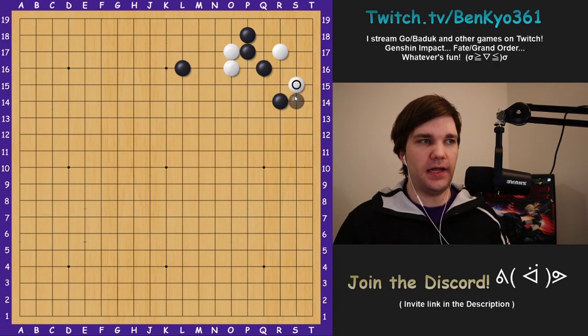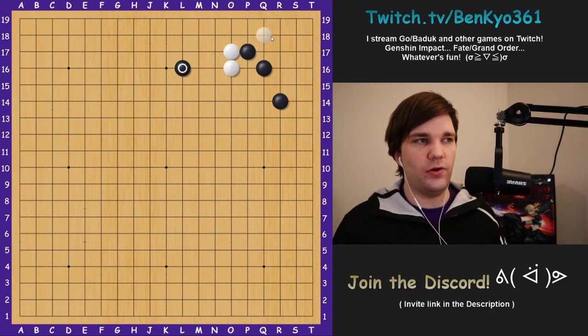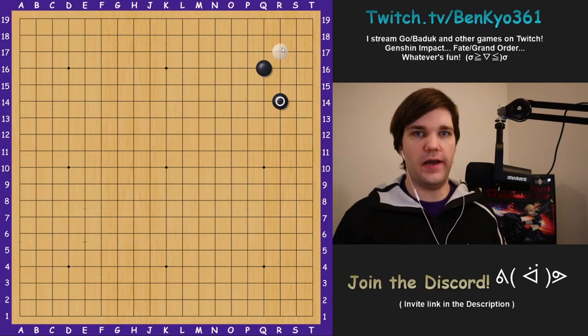White would expand the eye space and black blocks. White pushes, creating a cutting point, but before white can think about cutting, white needs more liberties in the corner. Because white is not locally alive, white still needs this cut to be quite serious, and to do that white usually wants a stone around here before invading in the first place. When playing as black, keep in mind you didn't really give white anything in exchange for this corner, so even if white invades with support, you can play the same way and try to swallow up the group on the outside.